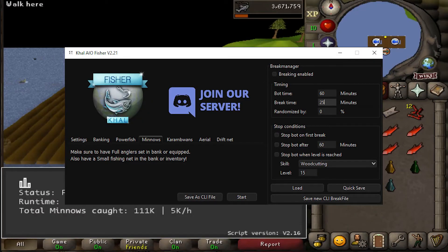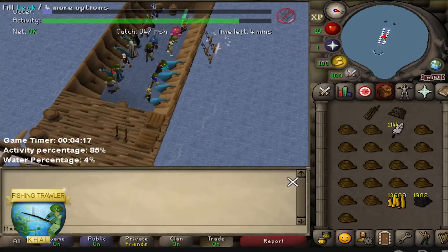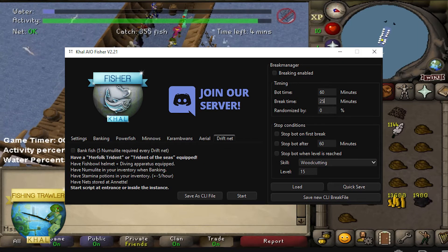For the minnows tab, you will need 82 fishing and the full angler set equipped. If you don't have the set, you can get one with KAL Fishing Trawler script. Fishing karambwans has higher requirements but it's a good money-making method. You can fish both karambwans and raw karambwanji. The script also offers aerial fishing for some moderate hunter XP. If you have a bigger bank and more GP to spend, driftnet fishing is a very solid way to get an easy 70k fishing and 90k hunter experience per hour.